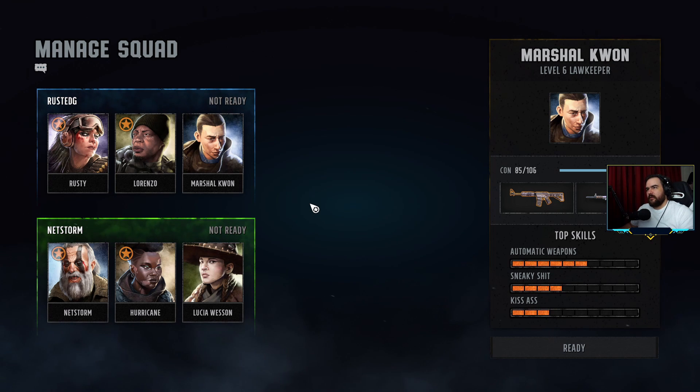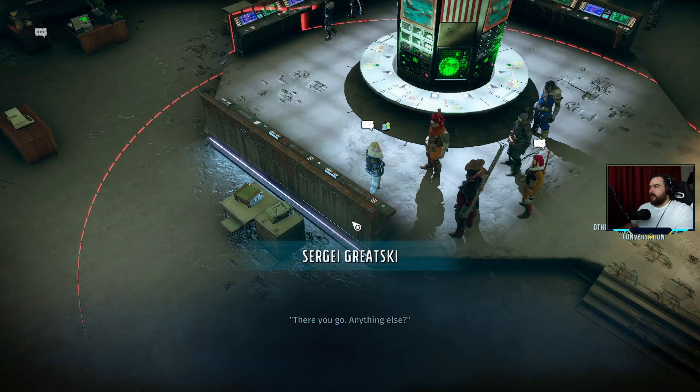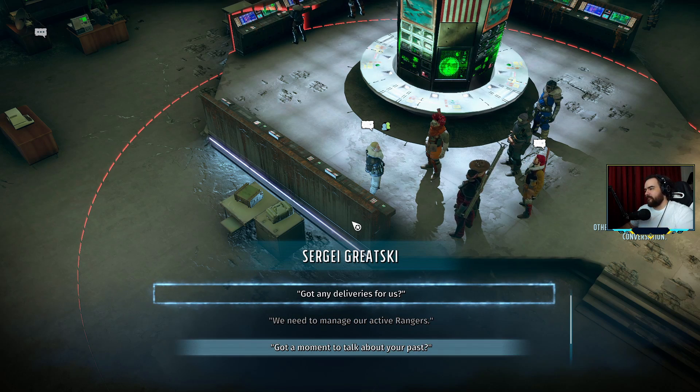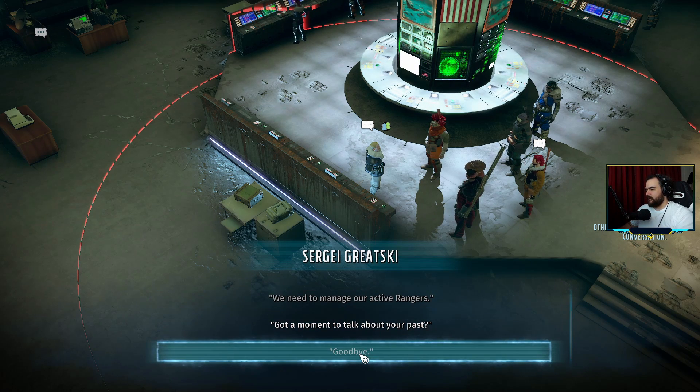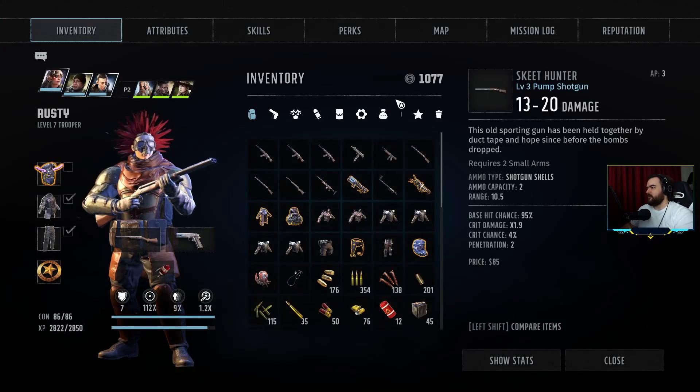Let's leave it for now and see if the price drops. It won't drop — there's the price. Who did you respec? 1050 is how much it cost. How much money do we have? About 1k 77 — we have the money.